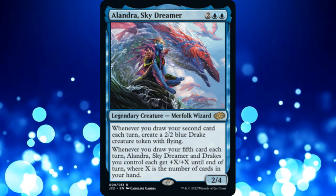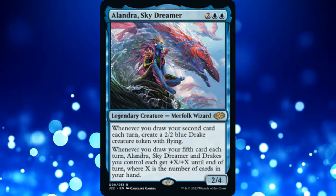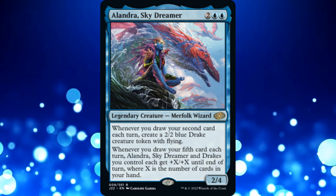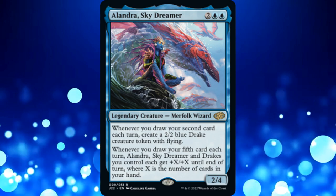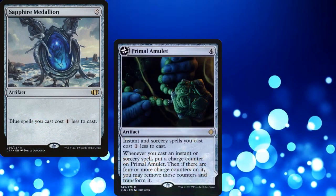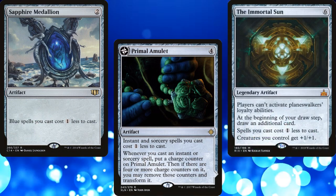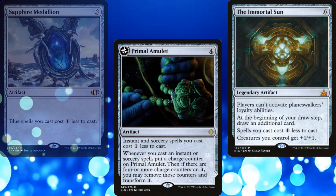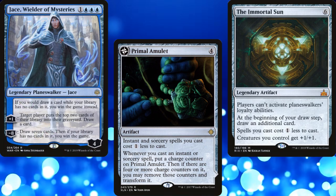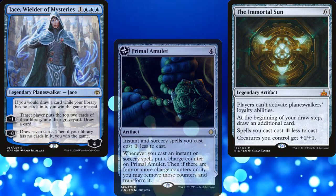What upgrades? Glad you asked. Because we're wanting to cast multiple spells per turn cycle, permanents that reduce the mana cost of our spells are preferable to mana rocks. Therefore, Sapphire Medallion, Primal Amulet, and The Immortal Sun would be great inclusions. Yes, The Immortal Sun would shut down Jace, Wielder of Mysteries, but his static ability is the main reason he's in the deck, so it doesn't really matter if we can't activate his loyalty abilities.